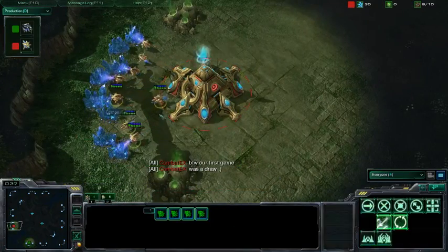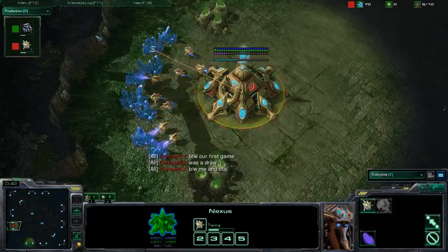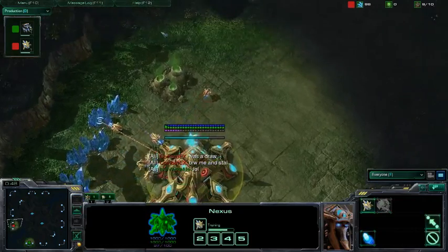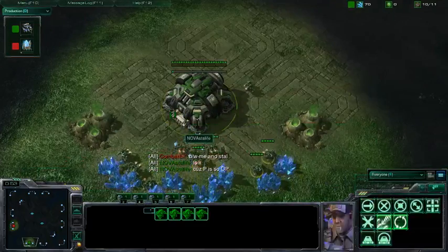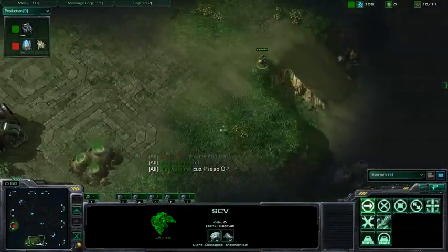This is the actual Combat X from the SE Brood War days, and he is going to be the Red Protoss here in sort of the 9 o'clock position. They're playing on Lost Temple, and his opponent is going to be Nova Stallife here in the southern position as the Green Terran player.